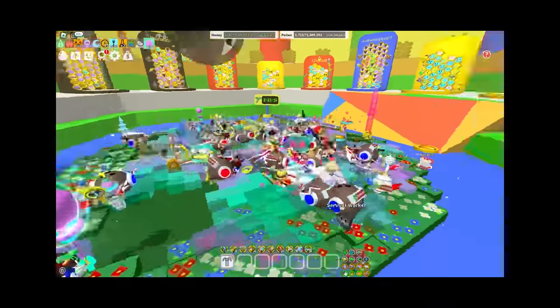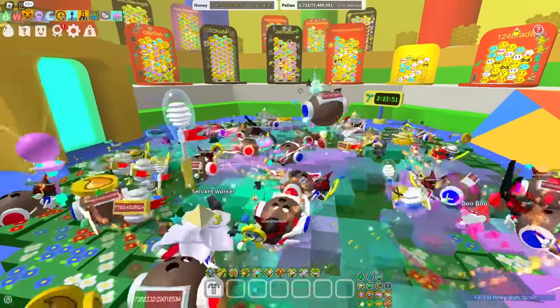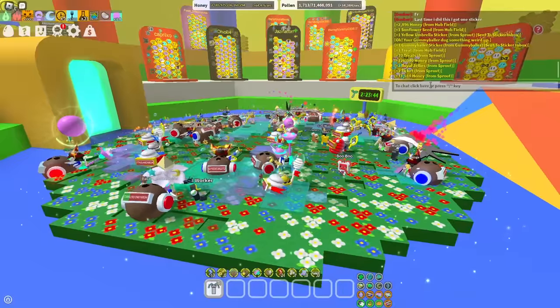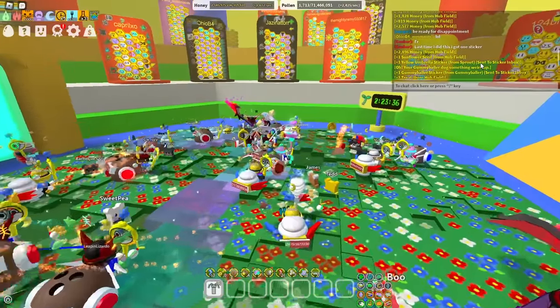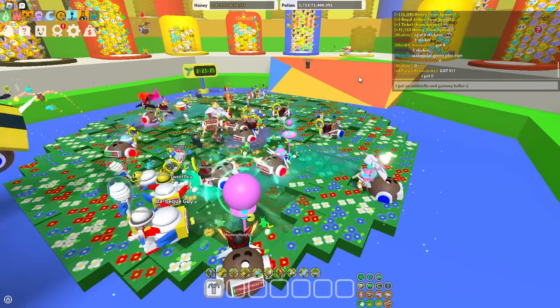This has me stressed out. There's going to be like one or two more, isn't there? I bet there is. Unless there isn't — and if there isn't, I'm going to be so sad. What did we get? I got a gummy baller sticker — that's awesome. I got a yellow umbrella from the sticker sprout.